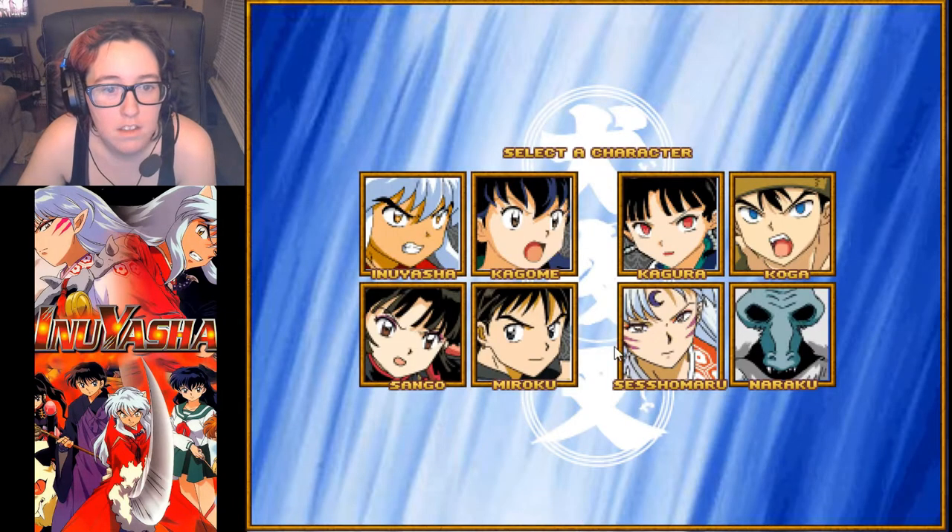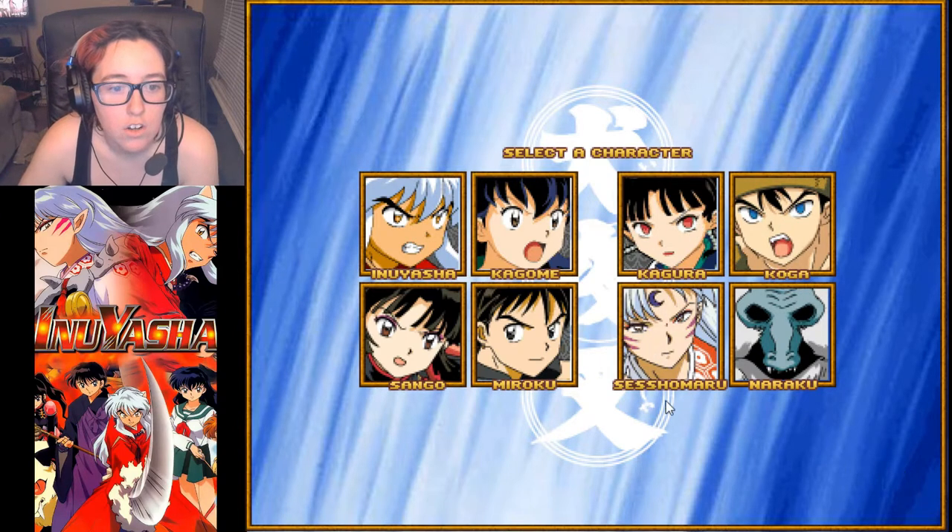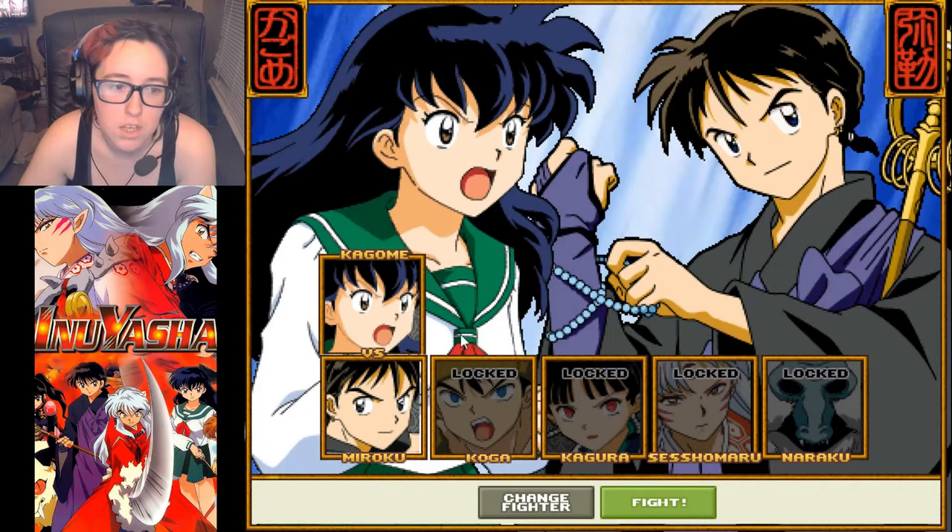I'm going to play on normal — I'm really bad at this game. I could play on the evil side: Kagura, Sesshomaru, Naraku. Or I could play the good guys: Miroku, Sango, Kagome, Inuyasha. I'm obviously going to play Kagome.